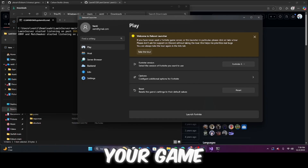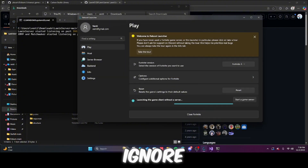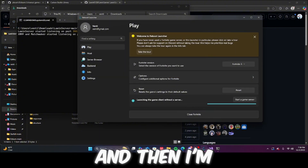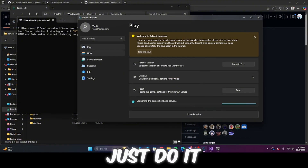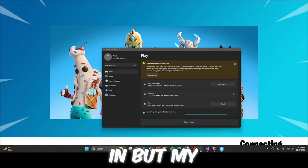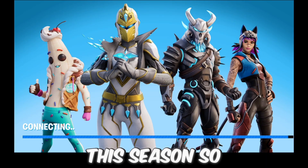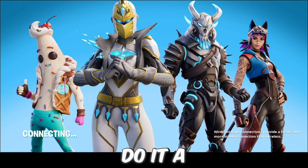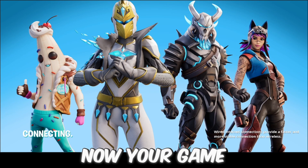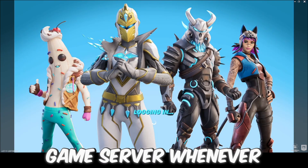Now I'm going to be launching my game. Click Ignore and you can click Host Game Server — my PC is a bit slow for this season so I do it a different way. Your game is going to launch and you're going to look for your game server whenever it opens.